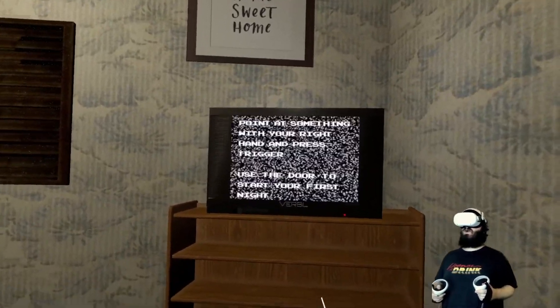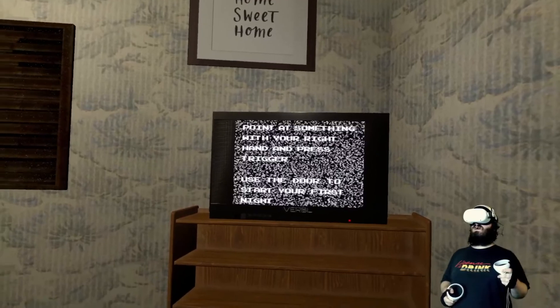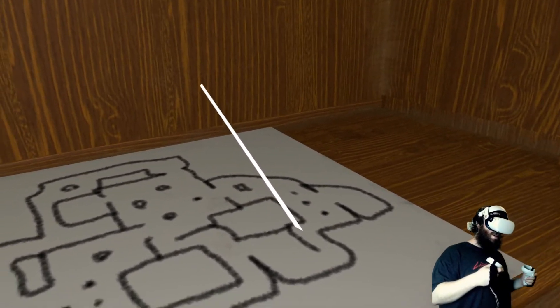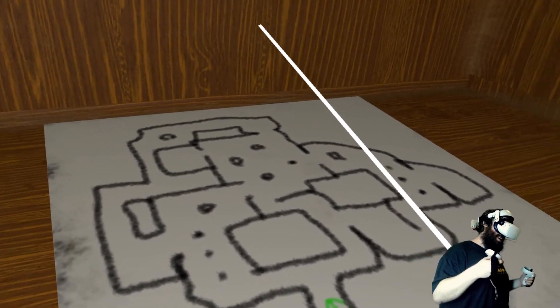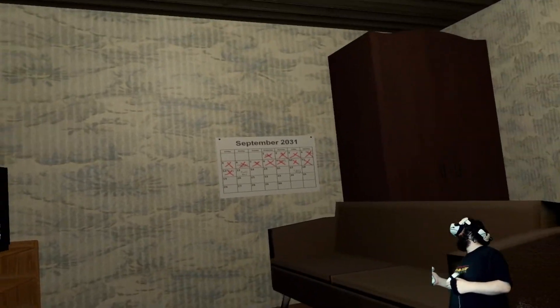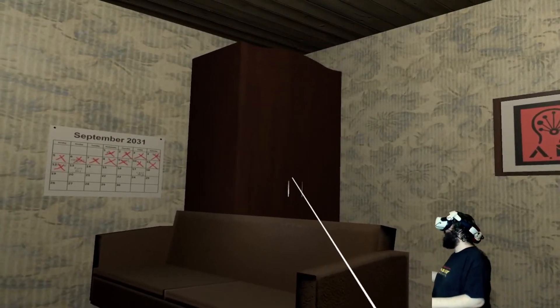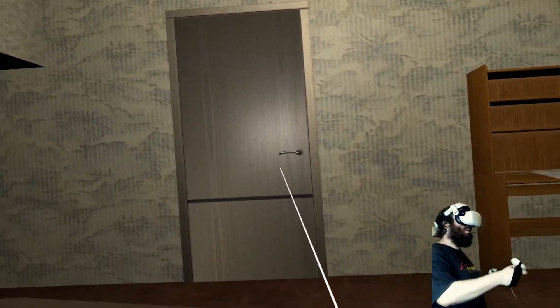Point at something with your right hand, press trigger, use the door to start your first night. There's a map but I suck at maps — I'm not gonna be able to remember this. It kind of looks like a leaky faucet, or maybe from a certain angle it's like a thumbs up, like a Facebook like or something. Apparently our duty is to get dolls or something from under the house. Let's see what's in the closet — nope, that just put me back in the chair. Okay, use the door to start your first night. Let's do this, I guess.